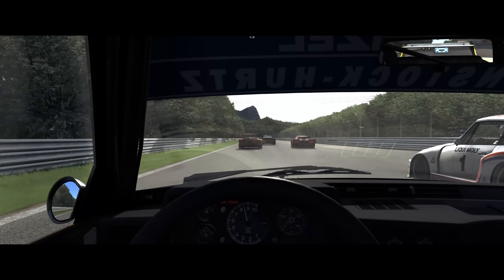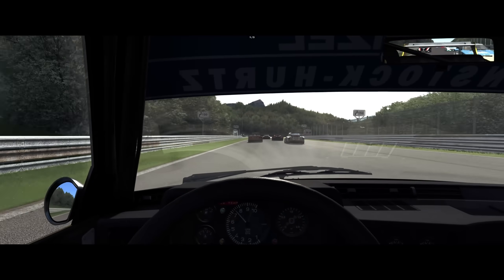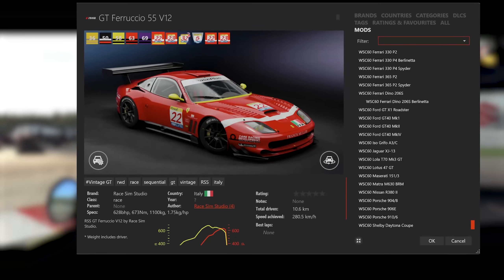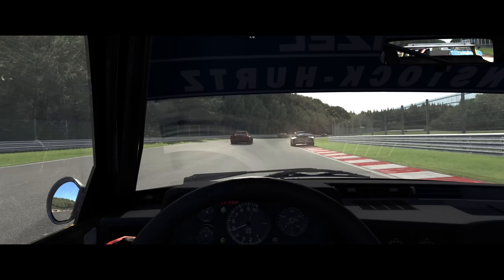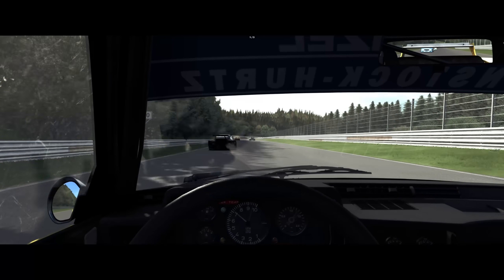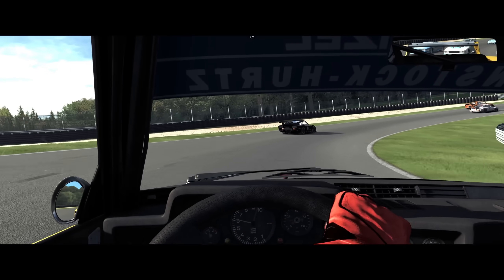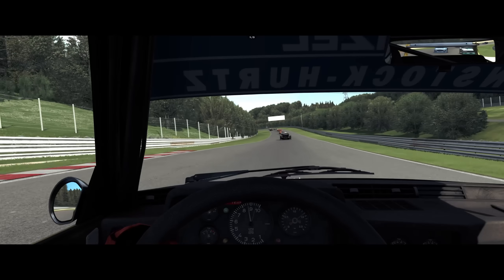Even focused titles like ACC, LMU, or the EA F1 games can be modified to a small extent. Without moddability, Assetto Corsa would have been forgotten long ago. However, the sandbox nature of the game ensures that even eleven years after its release, new cars and tracks appear practically every day. Quite a few mods have appeared that can be dubbed better than Kunos's originals. Apps and tools such as Pure and CSP transform the outdated graphics engine into a contemporary photorealistic experience that users even pay for on a monthly basis — Patreon sends its regards.